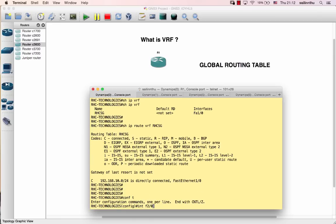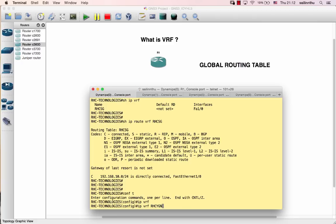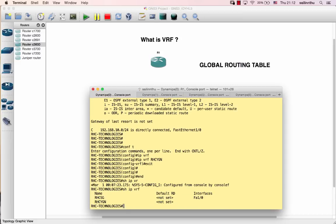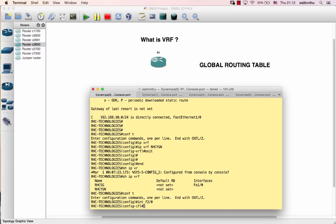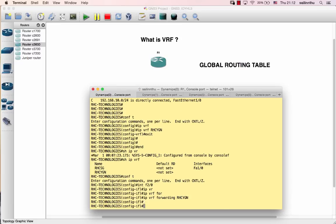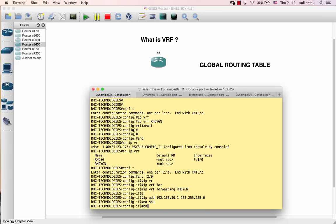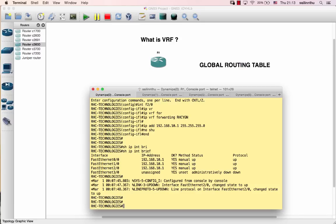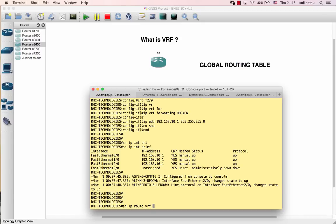Now let's configure FastEthernet 2/0. Apply 'IP VRF forwarding RAC-YGM' on that interface. Then similarly configure the interface. Also apply 'IP VRF forwarding RAC-YGM', and we can also have another VRF like 'IP VRF PCC' for additional separation.